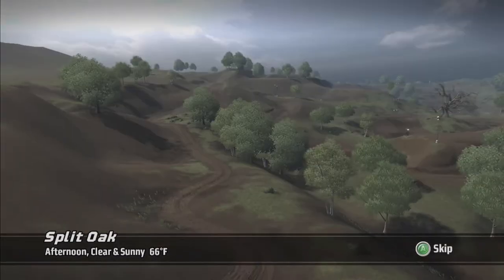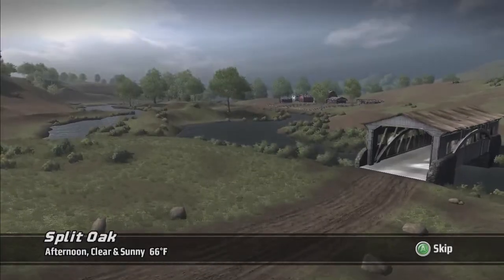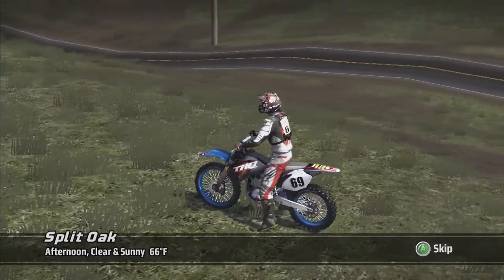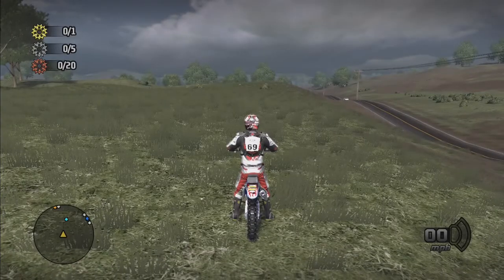Howdy folks and welcome to another achievement guide for MX vs ATV Untamed. This is for the Sprocket Collection 9 achievement, which is to collect all of the sprockets on the map Split Oak. From the very beginning we're just gonna head down beside the road and head towards the factory.